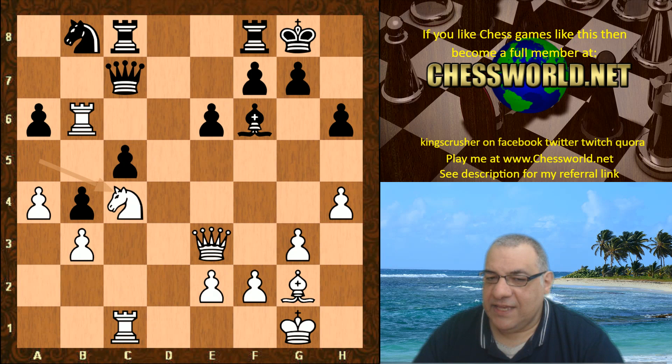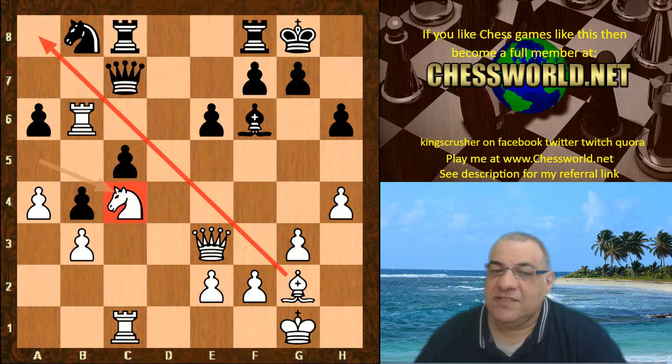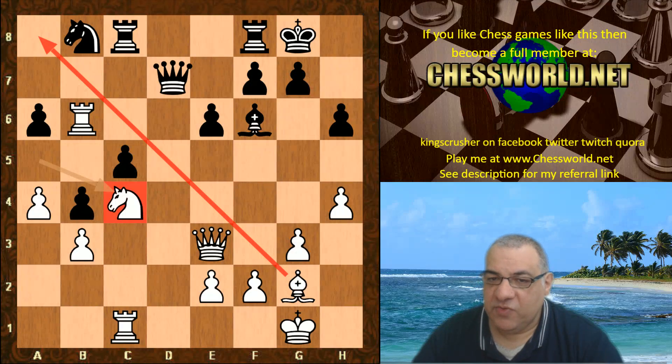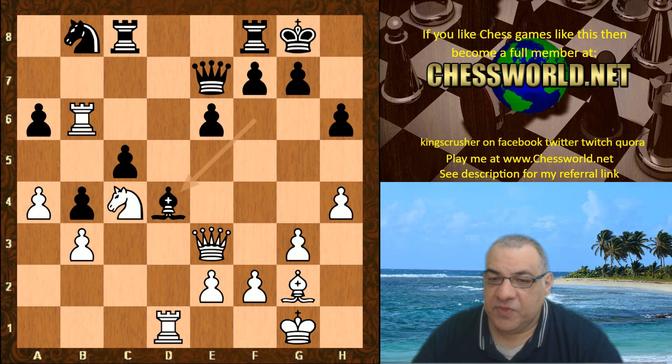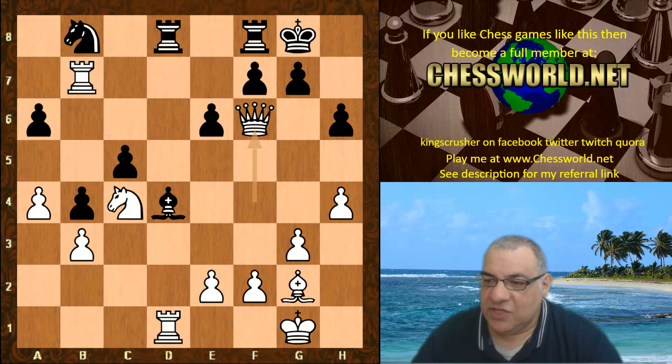Stockfish probably wouldn't mind that scenario as black would be doing very well. So Rook b6, Bishop takes c4, Knight takes c4 — black has relinquished the light square bishop. But look at the control implications on light squares — the lovely light square bishop and knight for white. Black has the dark square bishop, but white's control is great. That a6 pawn could be the weakness to target soon. Queen e7, Rook d1, Bishop d4, Queen f4.